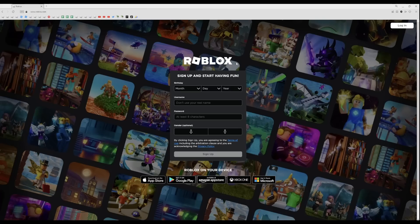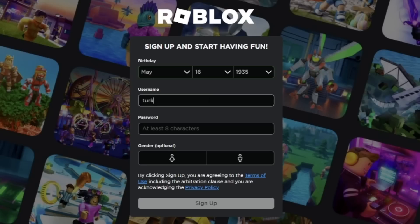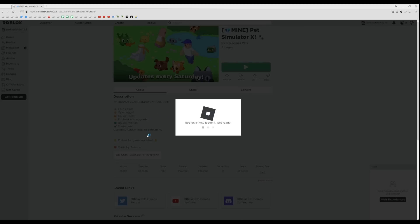Number 1: the noob. 'No way, guys, I found a Roblox. We gotta make an account. Turkey, Fortnite. No way! Bro, what is a Pet Simulator X? Better join and find out.'